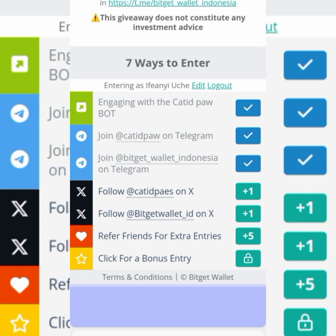The next tasks are to follow CatIDPaws on X and also follow BitGet on X. After that, refer friends for extra entries.